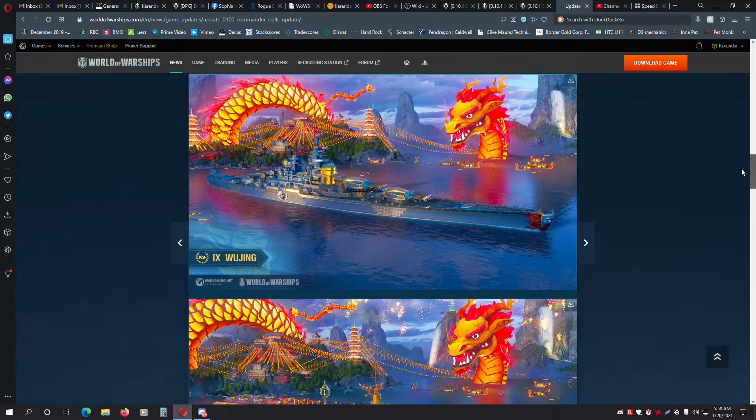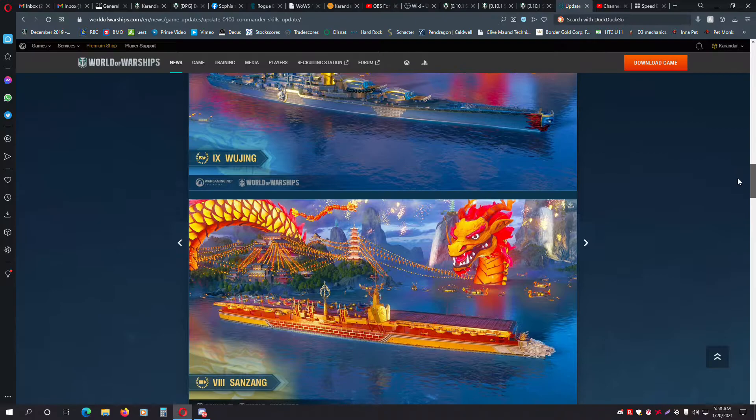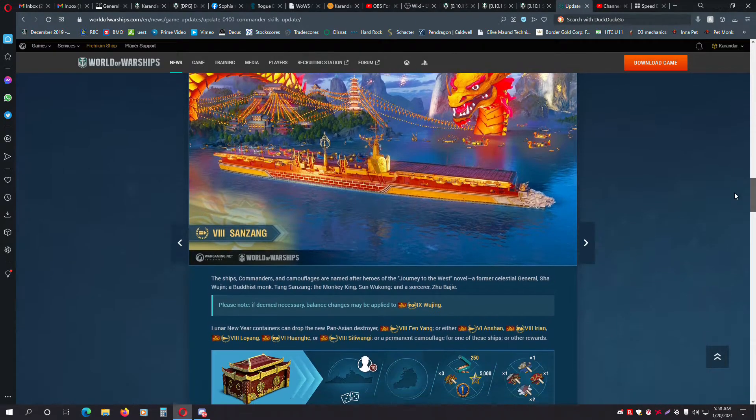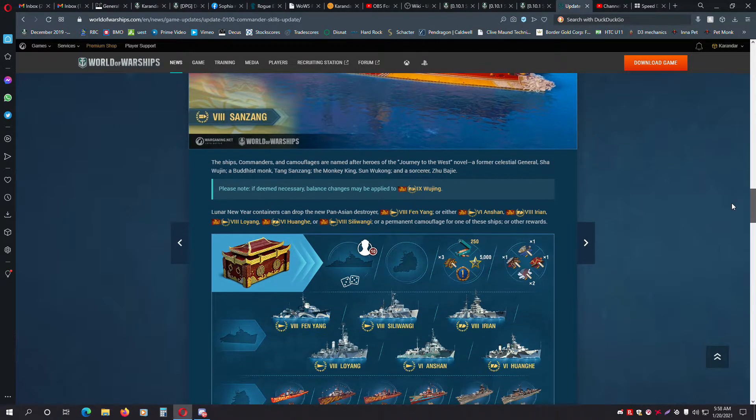The Lunar New Year's containers can drop one of the following premium ships: Tier VI Destroyer Anshan, Tier VIII Destroyers Fen Yang, Selewangi, or Luoyang — pardon my pronunciation — and Tier VI Cruiser Wong-He, and Tier VIII Cruiser Irian.